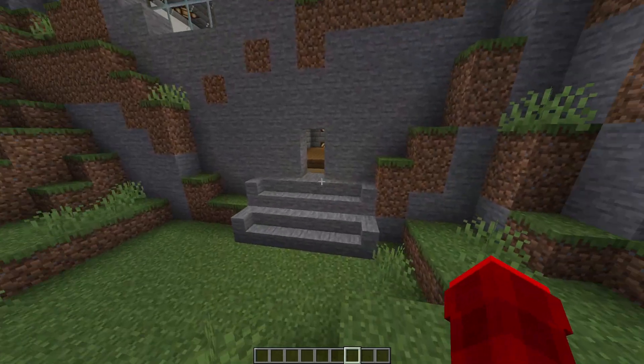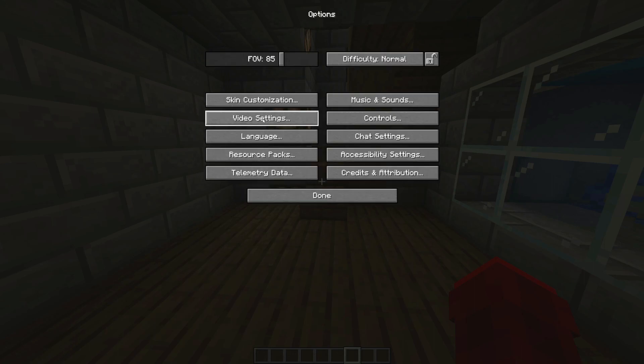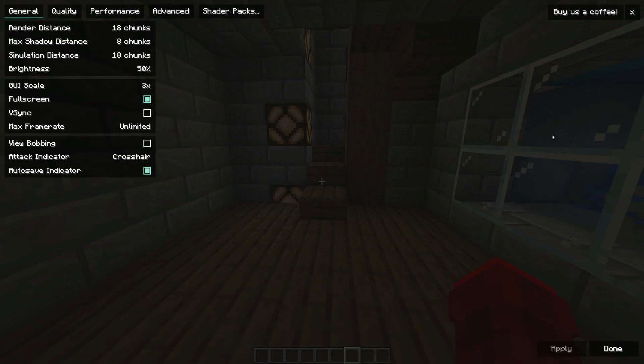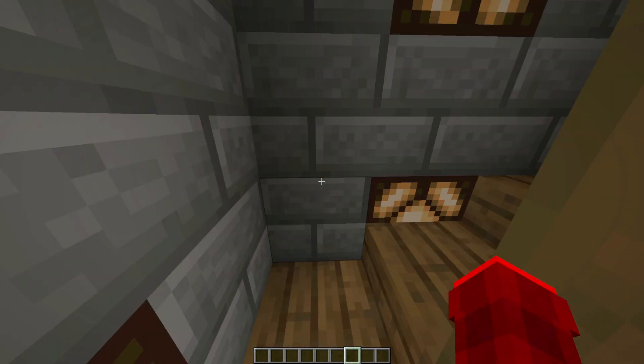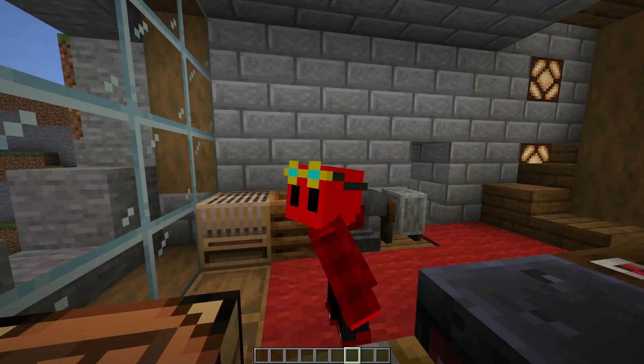And also if you want some recommendations for things you can use with this — I'm currently using Complementary Reimagined, which is just freaking awesome. It's like one of the best shader packs I've ever found because it uses vanilla lighting. It just makes your world look absolutely gorgeous.